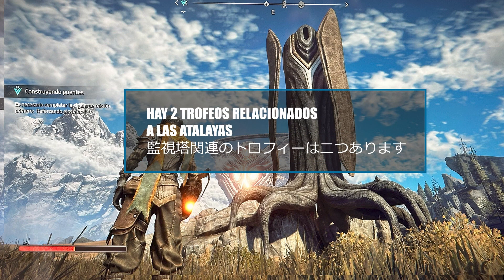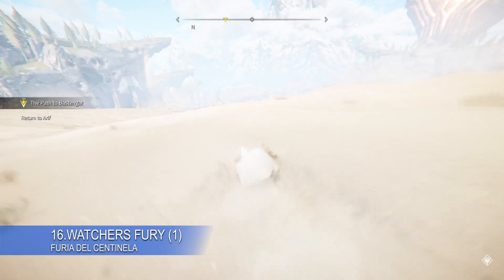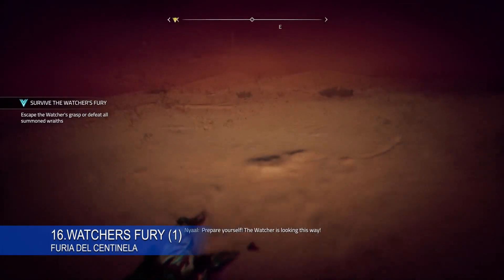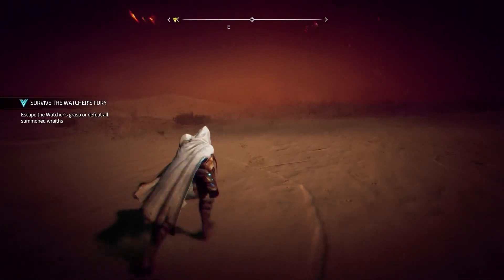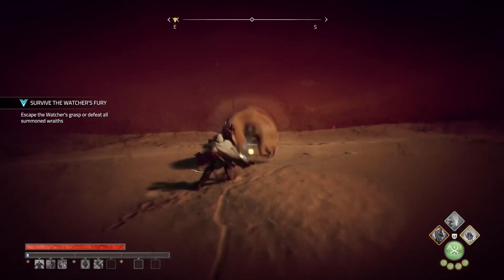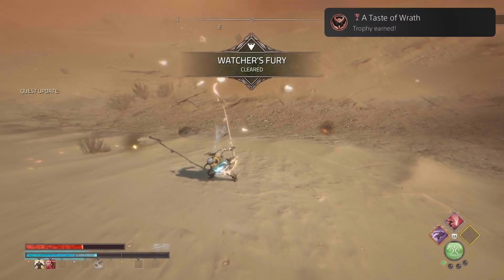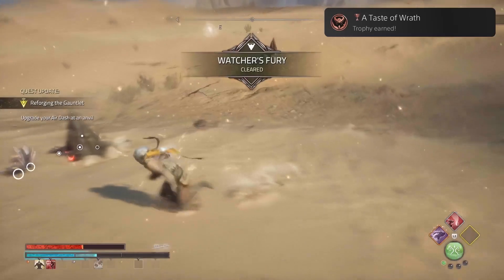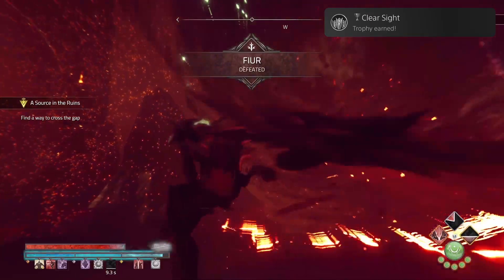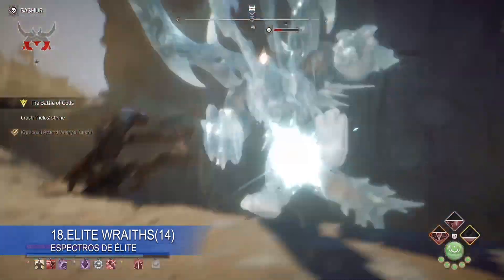There are two trophies related to Watchtowers. The first one is inevitable and you will need to survive the Watcher's Fury. For the second one, you must destroy the Watchtowers by defeating the Elite Wraith protecting it. There is also another trophy that requires killing every Elite that can be found on the map with the Scout icon.